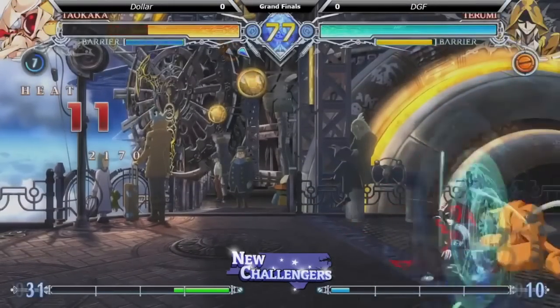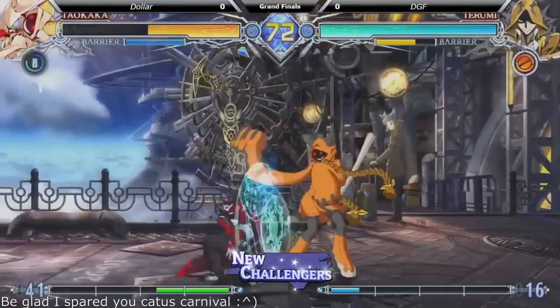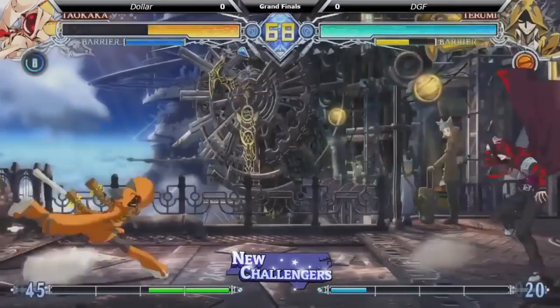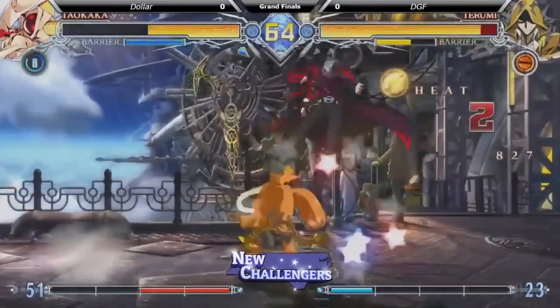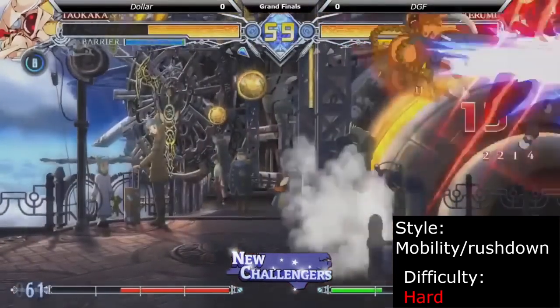Taokaka is one of the most mobile characters in the game, but unlike other characters, she's completely unrestricted — not limited by an external resource to stay mobile in neutral. This makes her both difficult to catch and difficult to keep out at the same time. Her drive gives her even more mobility, as well as crossups and relentless rushdown. Taokaka is recommended for players who love mobility above all else.